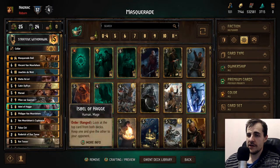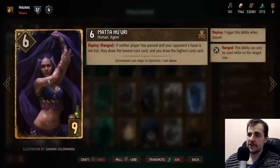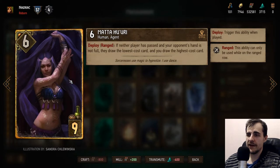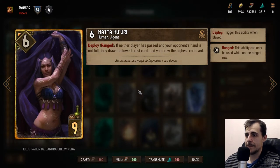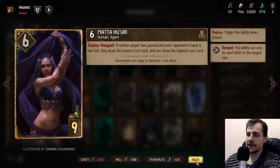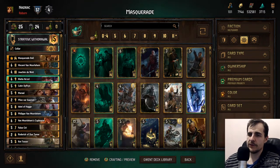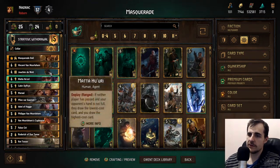Madhahari finds us a Masquerade Ball and is basically auto-include in every deck right now, for good reason. Keep in mind she also extends the round. So if your opponent has more value generation than you, it shouldn't really be a concern because you have a lot of poison and luck. You might lose some points, but you find your win condition — or you find Vincent or Joakim. Some really good options here.